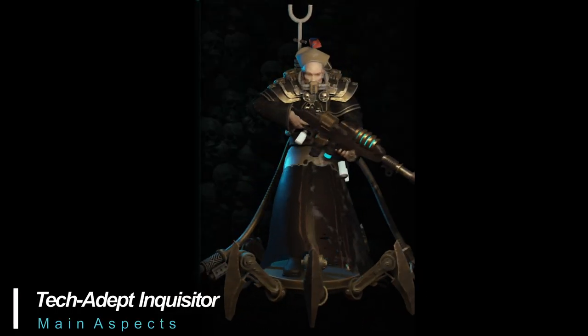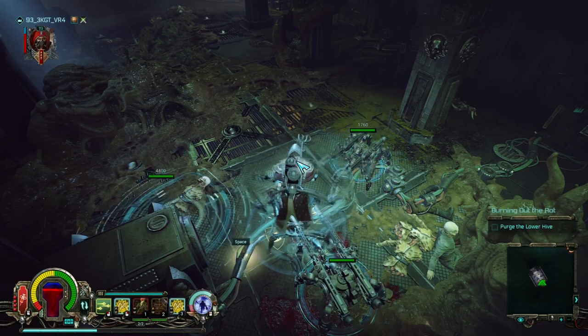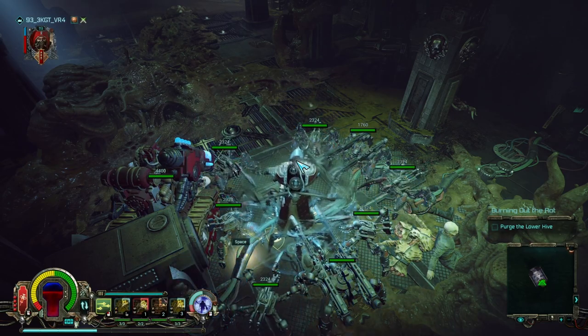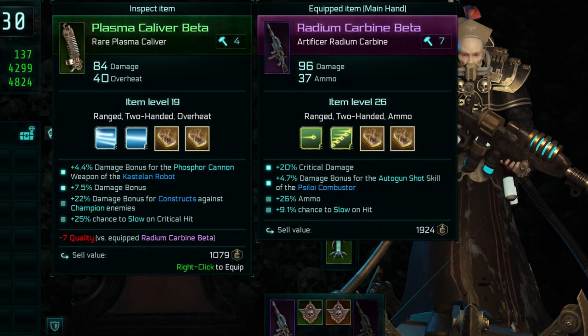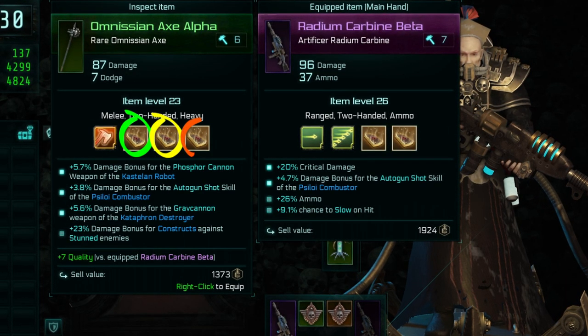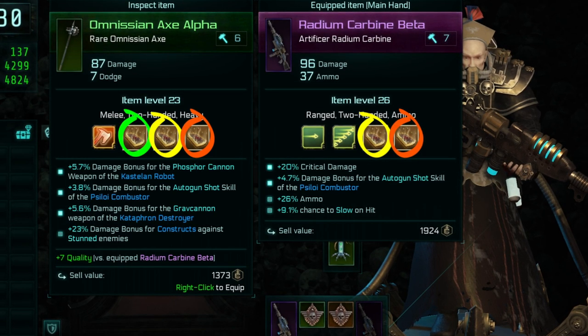The expansion features an entirely new character class — the Tech Adept Inquisitor, a former accolade to the Adeptus Mechanicus, a master of technology who can both summon and enhance units in battle. With the new character class comes new armors and weapons. Weapons in particular can replace the second attack button, where you right click, with yet another construct slot. You'll no longer have two additional ability slots for any weapons, as they've been replaced by room for more constructs.